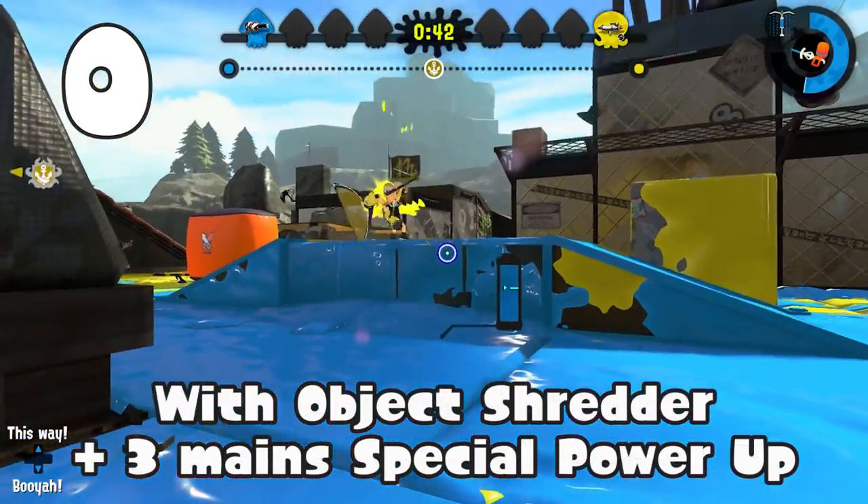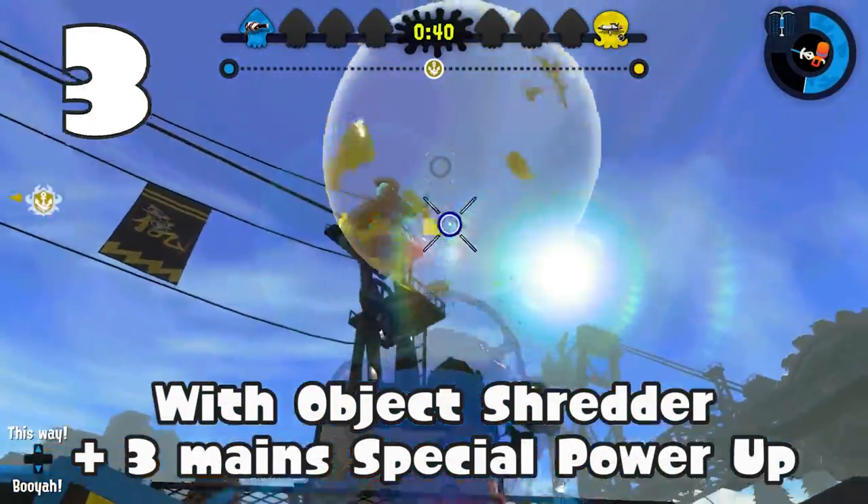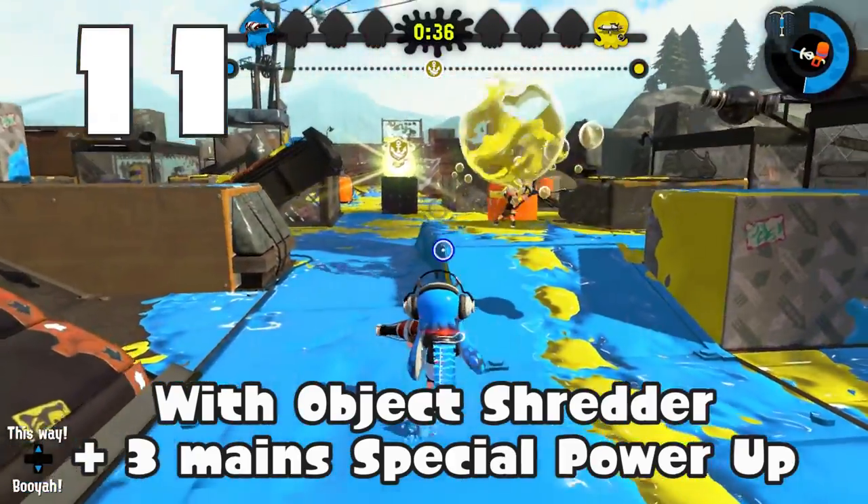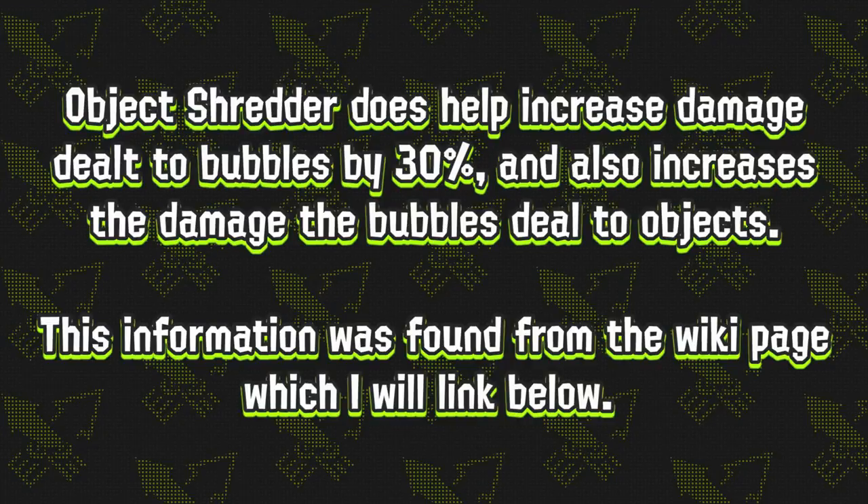I also ran this test against bubbles that had 3 mains of special powerup just to prove that HP remains the same for bubbles even when the size is increased. Object shredder helps the damage dealt to bubbles by 30%, and also increases the damage the bubbles deal to objects, which is really interesting.